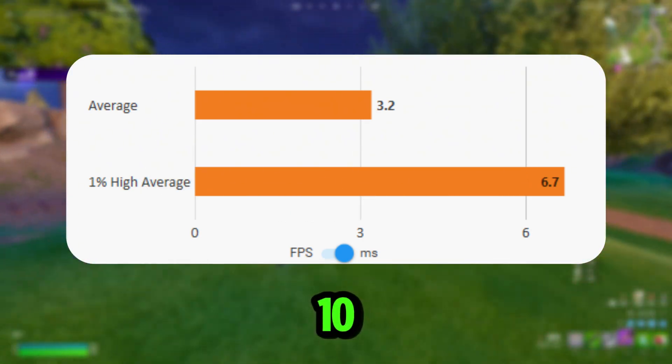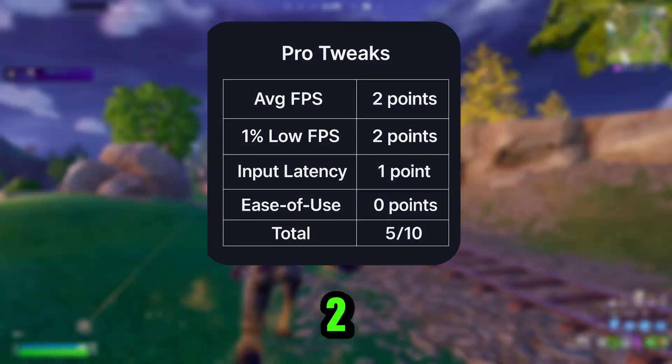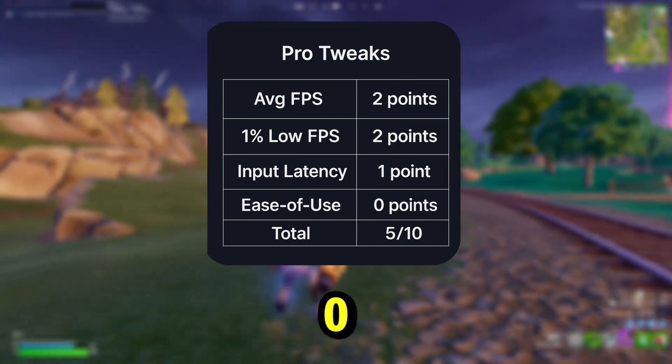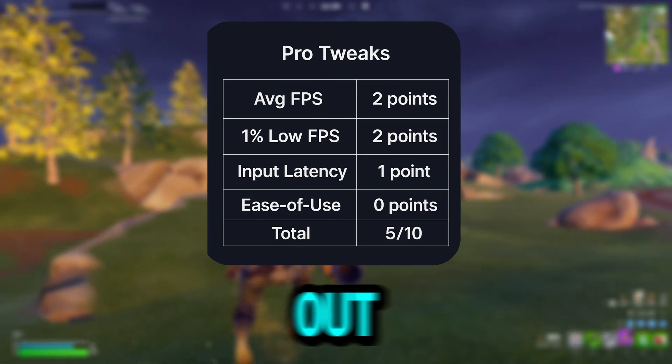Here's how the pro tweak scores out of 10: average FPS — 2, 1% low — 2, latency — 1, ease of use — 0. With the total being 5 out of 10.